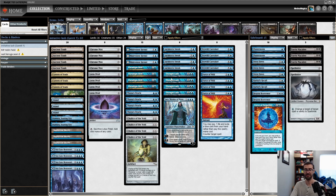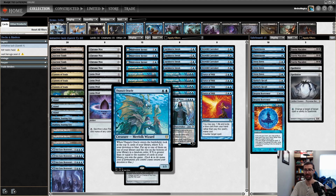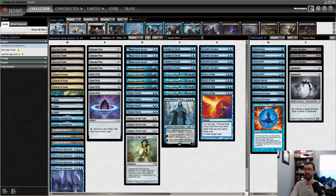The initiative is obviously very strong. The final part of the Undercity dungeon that you get for taking the initiative lets you look at the top ten cards for a creature — and maybe there's a very specific creature we often need to be finding. So Thought Lash works very well with the initiative: it can help you keep the initiative, and then the initiative can help you find Thassa's Oracle for the kill.